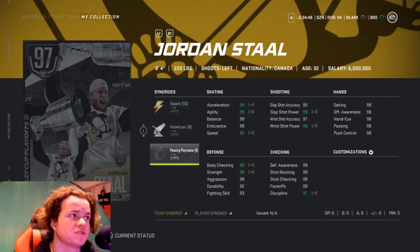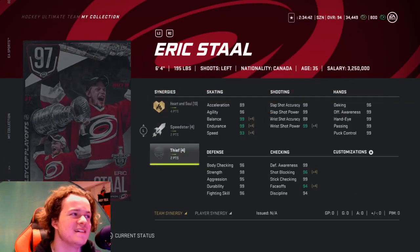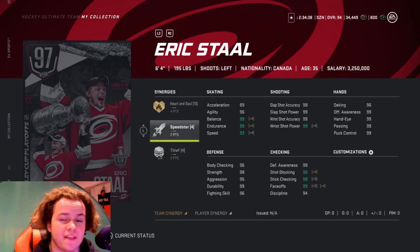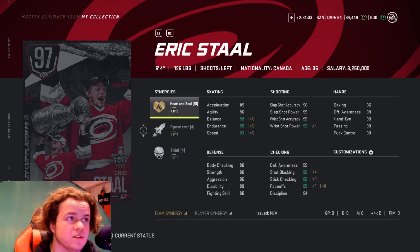Now we got 97 Eric Stahl: 4 on Heart and Soul, 2 on Thief. I'm not liking those synergies. Heart and Soul is okay, but Thief — most people already have those activated. I'm not too sure about this card, but his stats are looking very good.